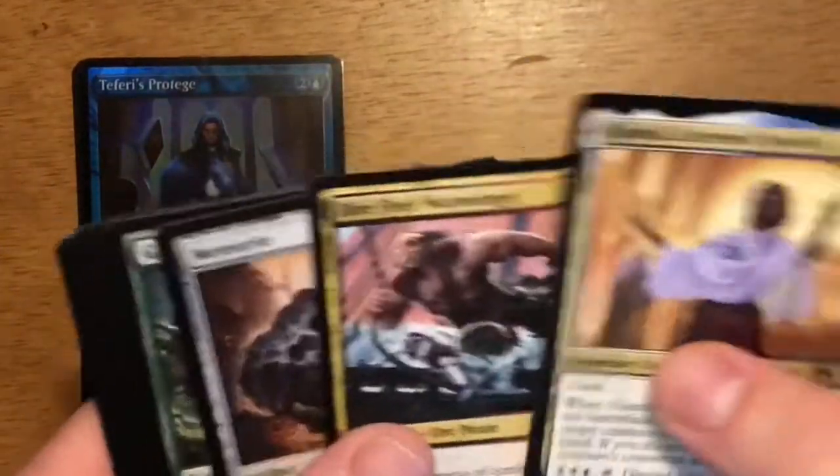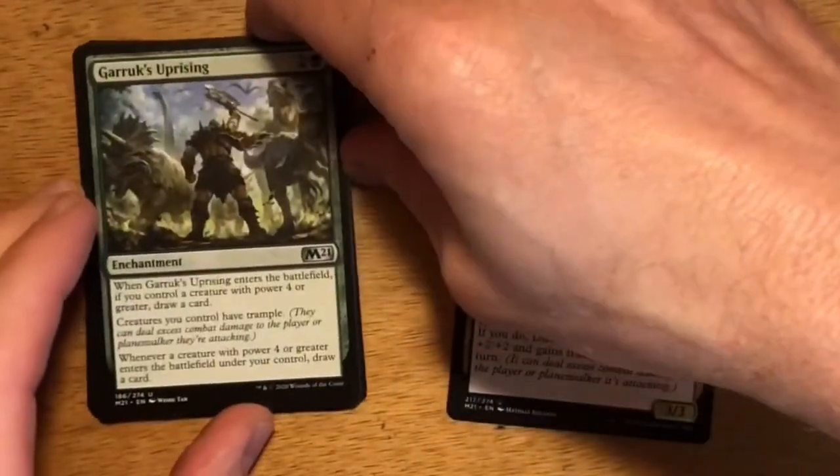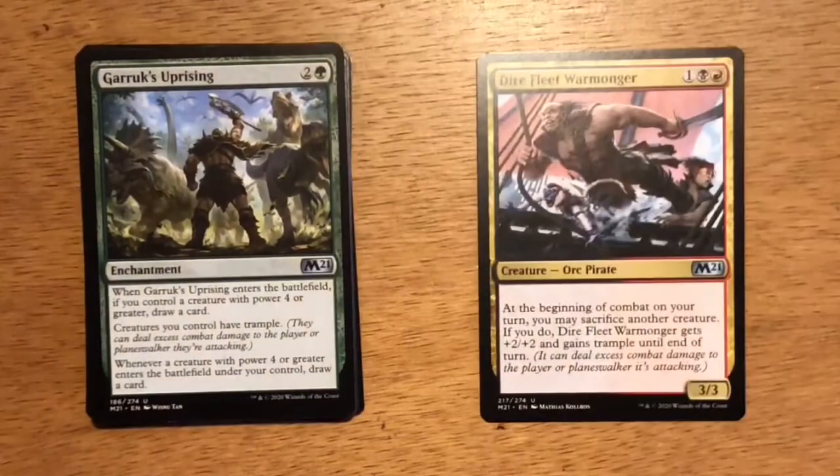Then we have a Forest and a Knight token with Vigilance. My favorite card — the best card out of the pack — is going to be Dire Fleet Warmonger. Playing it in the black-red sacrifice deck, on turn three it comes down as a 3-3. If you set it up correctly, you'll have plenty of smaller creatures you can sacrifice to get Dire Fleet Warmonger attacking on turn four as a 5-5 trampler. It's a deck that is relatively easy to draft, and I was able to go undefeated in a draft where I took Dire Fleet Warmonger as a first pick and then built around it.